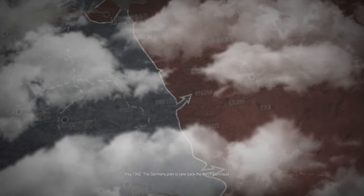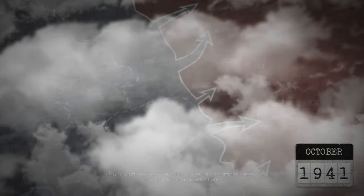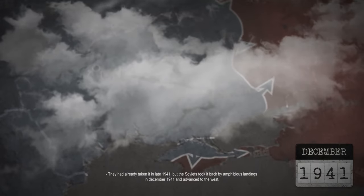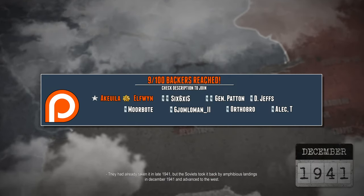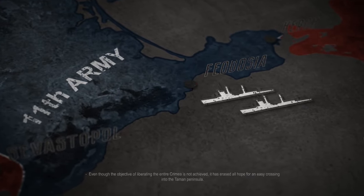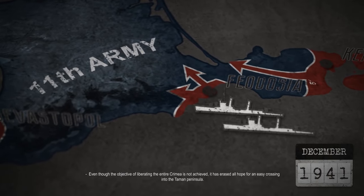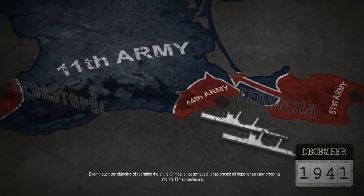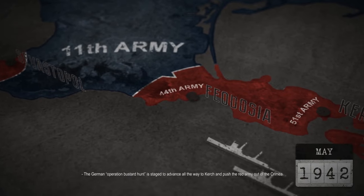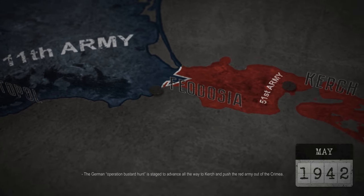May 1942. The Germans planned to take back the Kerch Peninsula. They had already taken it in late 1941, but the Soviets took it back by amphibious landings in December 1941 and advanced to the west. Even though the objective of liberating the entire Crimea was not achieved, it erased all hope for an easy crossing into the Taman Peninsula. The German Operation Bustard Hunt is staged to advance all the way to Kerch and push the Red Army out of the Crimea.